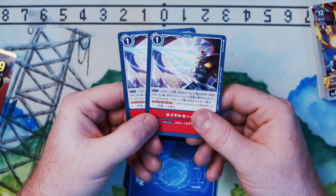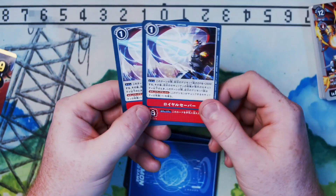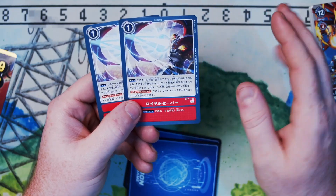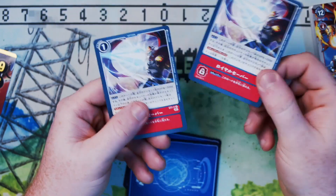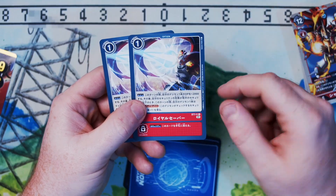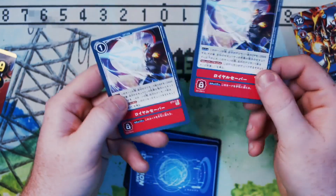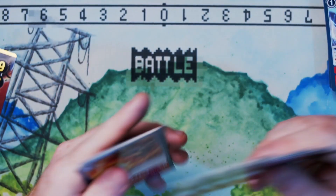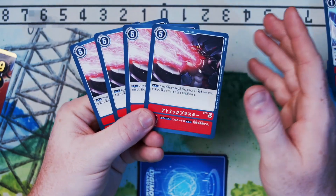Moving into option cards, we have one Lightning Joust. Simple effect: give one of your Digimon plus 2,000 DP for the turn, and if you have fewer or equal security cards compared to your opponent, they also gain security attack plus one. It's basically like the one-cost options that give plus 3,000, but with the added bonus of potentially granting security attack plus one. Its security effect adds it to hand. Pretty solid card.